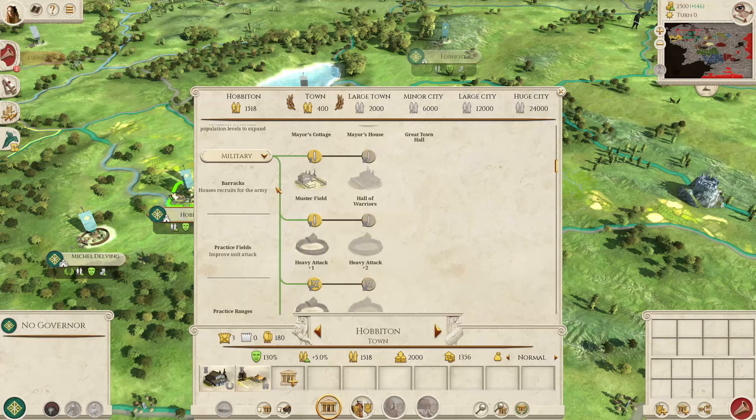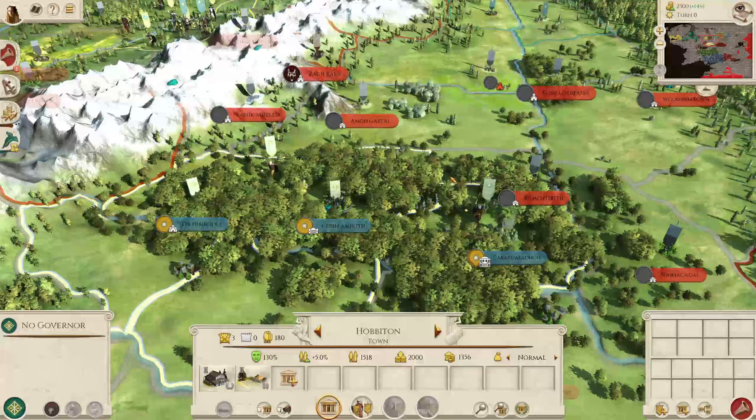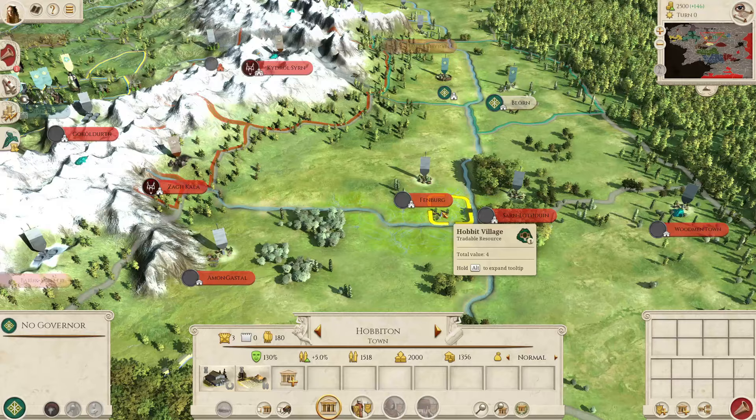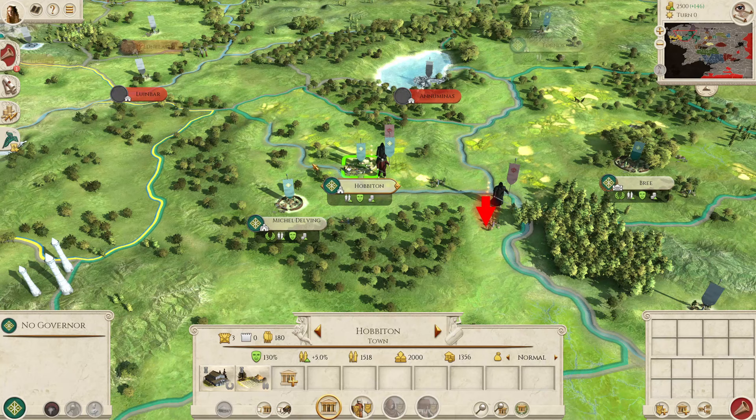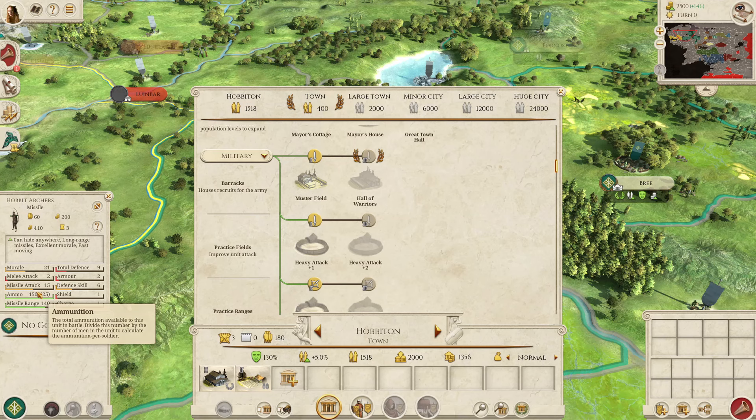However, there are some region-specific units you can recruit. There are three Hobbit regions in the game: Hobbiton, Mikkel Delving, and Fenberg on the other side of the Misty Mountains. In those regions you can recruit Hobbit units, of which there are two. Firstly, the Hobbit Archers, which are actually very strong — nearly as strong as some of the Elven archers. The missile attack of 15 is just one below the entry-level Elven archer. The Free Peoples are not weak in the archer department; the Hobbit Archers are very good. It's just the unit size is a bit on the low side at 60.